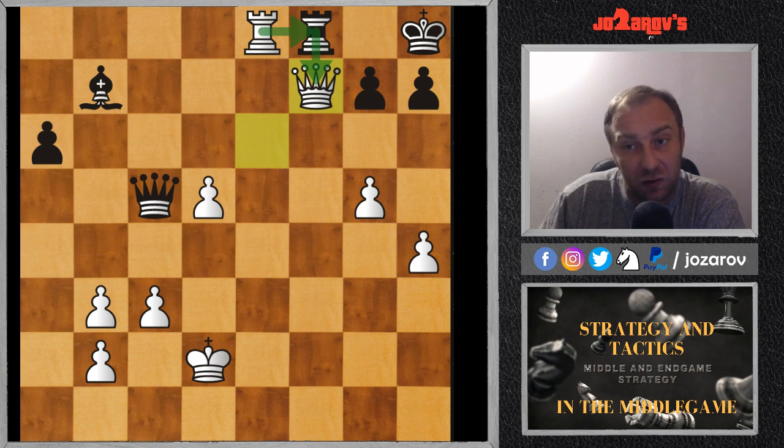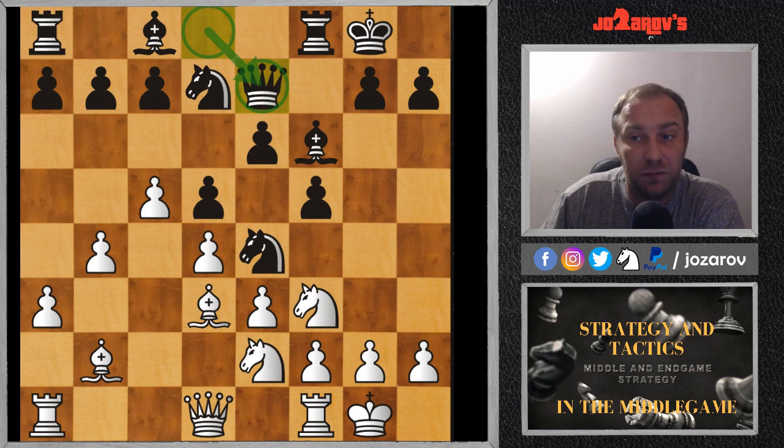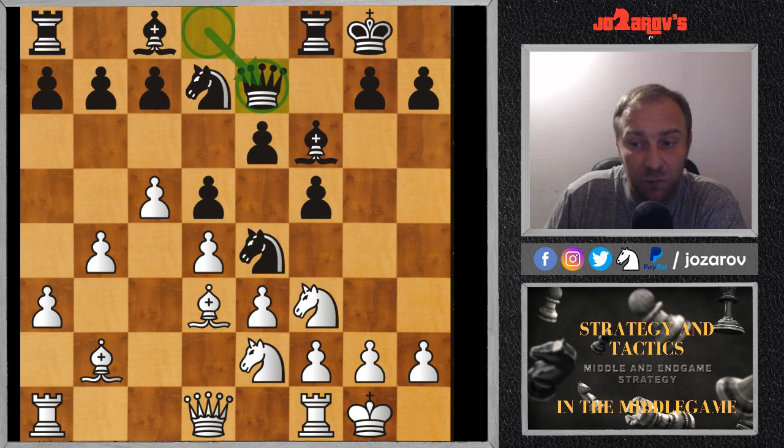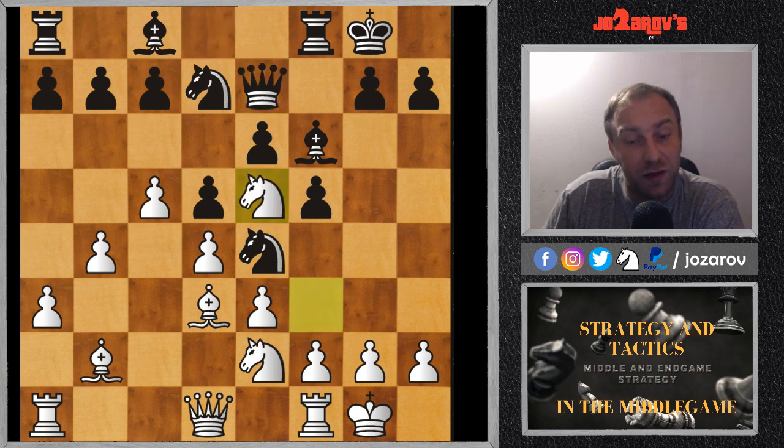Now our last example: a game played by Tigran Petrosian against Bobby Fischer. Sorry Bobby that I have to show you a losing game, but this was a great positional brilliancy by Petrosian. Pause the video and try to find the best move — a strategical plan. I'm not saying after this move you will win immediately, but this is a very important move if you read the position well.